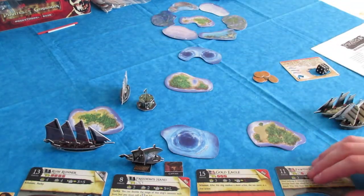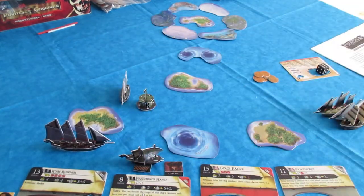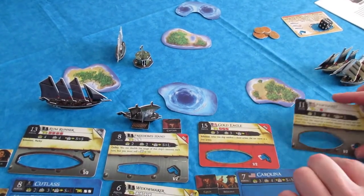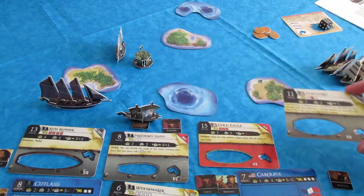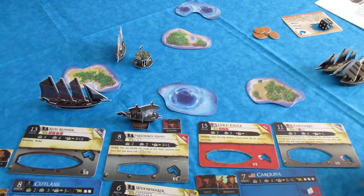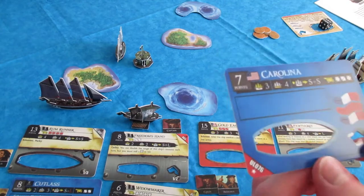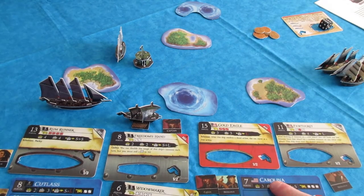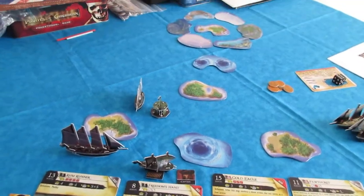For the American fleet, I've got the Gold Eagle, which is a Schooner and the main American gunship. She's got a Captain and a Helmsman to be a good gunship. The Pawtucket is a basic Gold Runner - an American ship I find kind of underrated. She's got a Helmsman and will be one of the Gold Runners, along with the Carolina, which is a basic ship with S plus S speed, solid cargo, only 7 points partly because of no ability. The Carolina is another underrated American ship, especially as a cheap gold option.